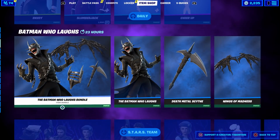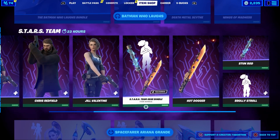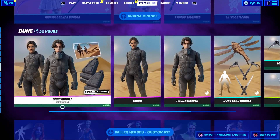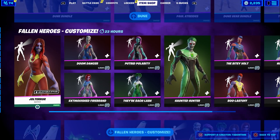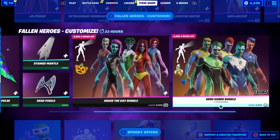Drum Major is also a nice traversal — wow, a bit loud though. Then we've got all the bundles: the Batman Who Laughs is still here, the Stars Team bundle — also known as Resident Evil — they told me this was going away so maybe tonight's the last night for that. The Ariana Grande 2.0 bundle, the Ariana Grande 1.0 bundle, and the Dune bundle are still here.